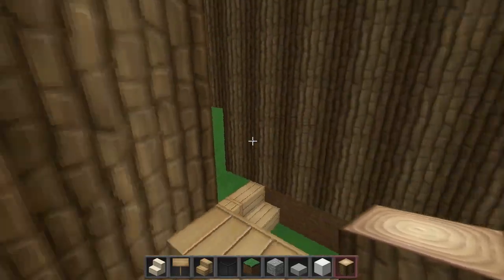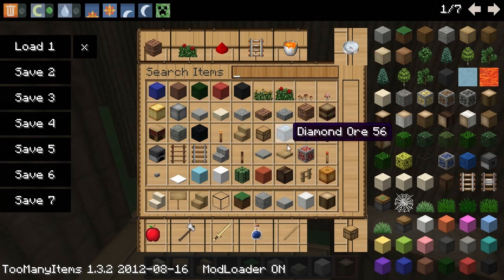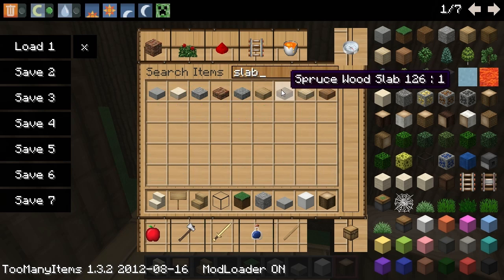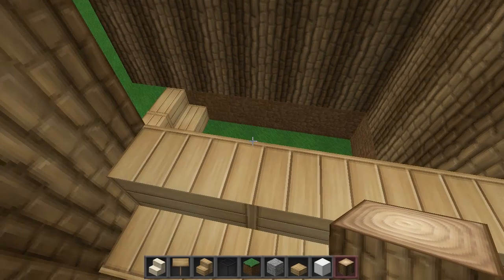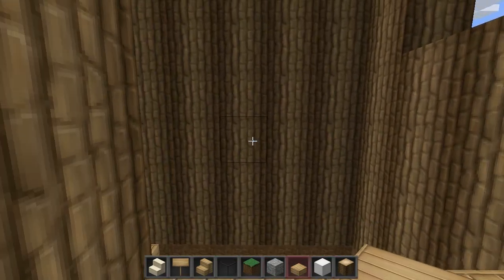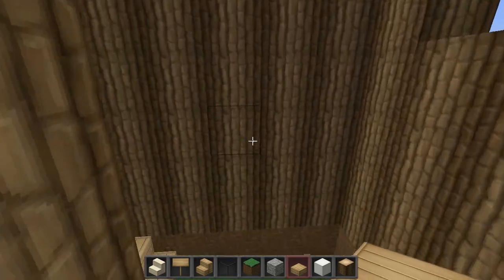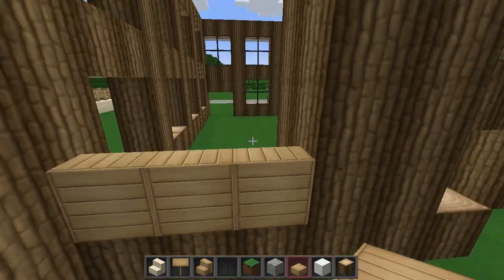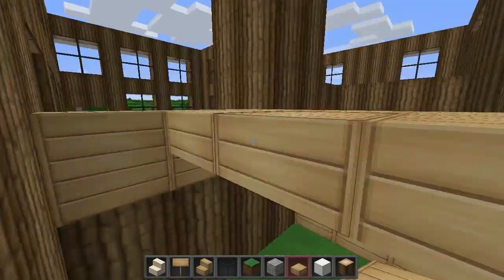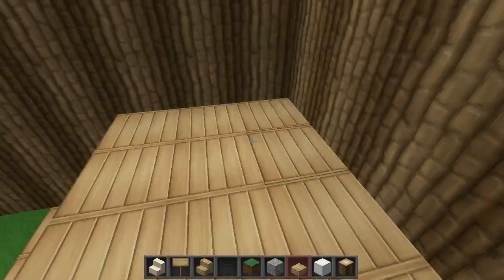Let's build this up. I might use half blocks — or is it called slab? Yeah — so you don't bang your head when you go down to the basement, because I've got stairs to go down there. I might do it like this. Actually, let's change that. Let's do it like this. So, half blocks on the top half of the stairs. Like that. Yeah, that works.